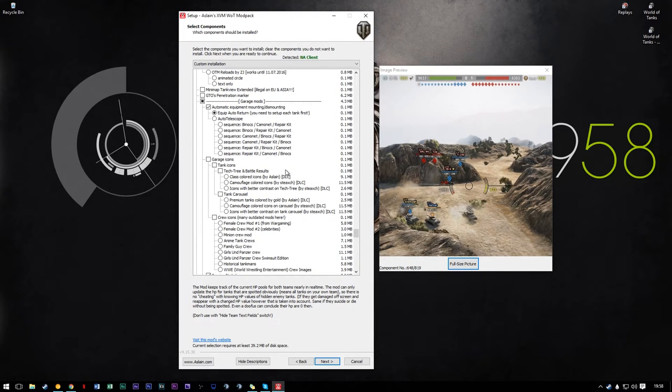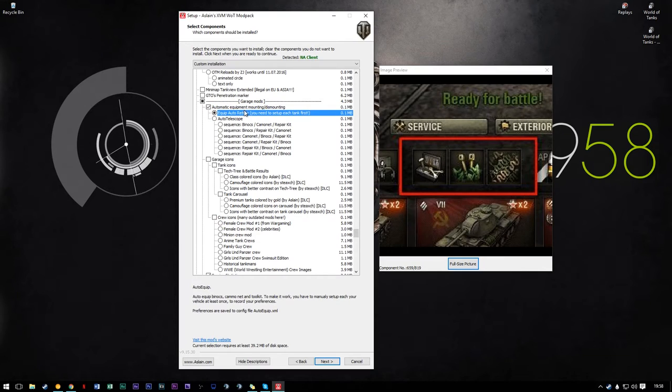Now you have no excuse not to be using automatic equipment mounting and dismounting. It means that if you have like three pairs of binocs and two camo nets you can put those in all your tanks. How it works: when you go into battle, that equipment is on that tank. But you can assign equipment to each vehicle, and when you switch vehicles it'll automatically move your binocs and camo net to the vehicle you've assigned it to. So you can use two pairs of binocs and a camo net for three scout tanks as long as you only play two at a time — you're never going to run out of binocs and camo nets. It's pretty great.